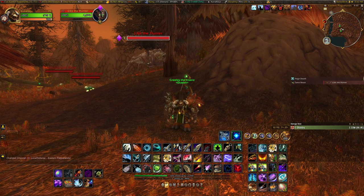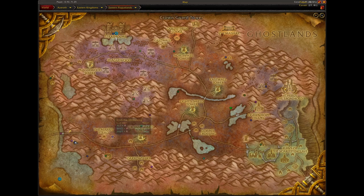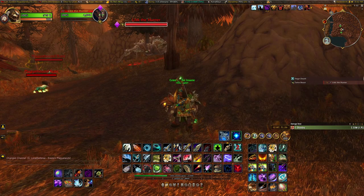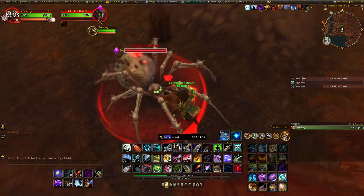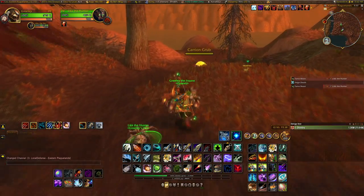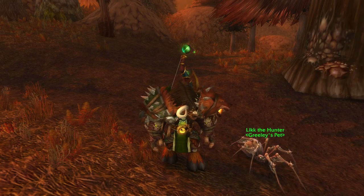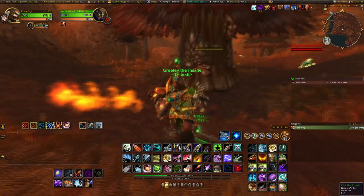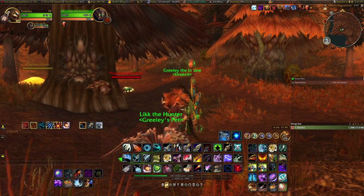It seems every time I'm headed for one pet, I find a couple more to add to the list. Here in the Eastern Plaguelands, just west of the Marris Stead, we have Likk the Hunter — a bony-looking spider. Let's add that to our collection — it's got spider webs attached to it and is a grizzly-looking guy. It has sea-green neon-looking eyes, keeps its name, and has a unique design. I don't have arachnophobia, but I'd be a little afraid seeing this in PVP. Anyway, let's head over to Sporagon — I hope you'll consider adding this to your collection.